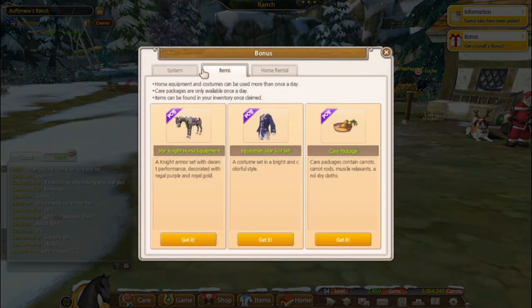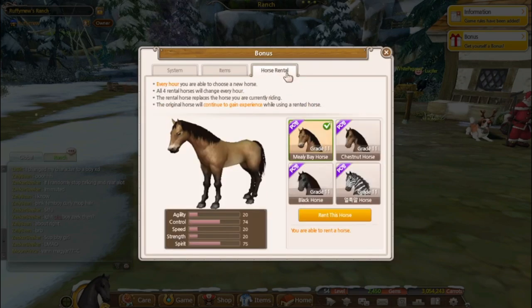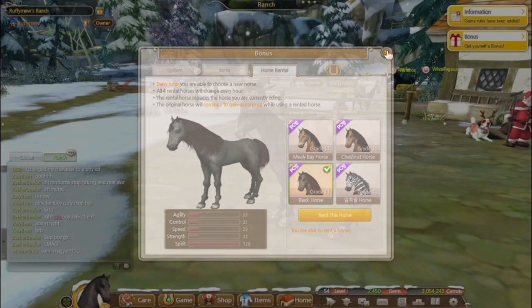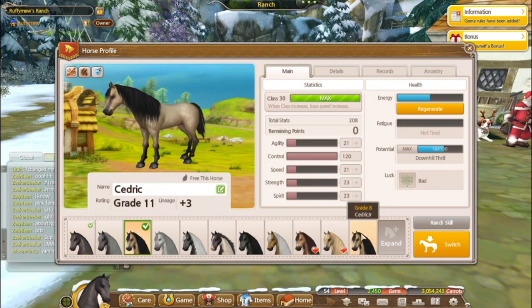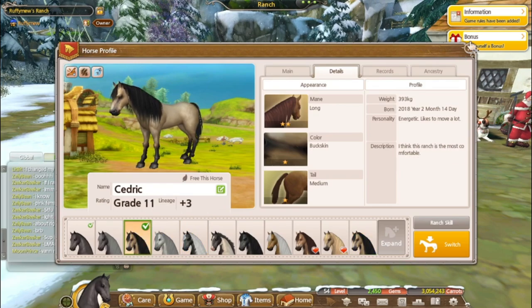While we're here I'm just gonna collect my bonus. Always remember your care package, kids. Ew — that rental is disgusting, why does it look like that? Alright, Cedric Jr. has grown up! That's so weird, they look so similar, and Cedric Jr. is smaller than Cedric — it's so cute.